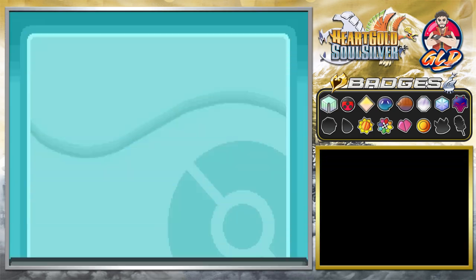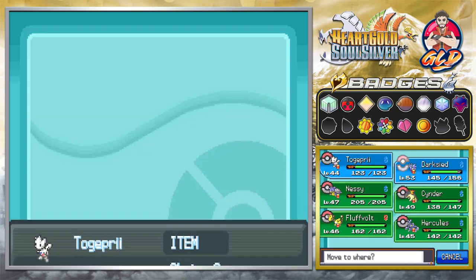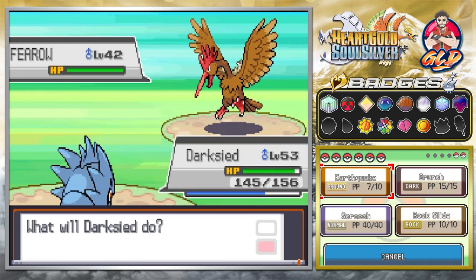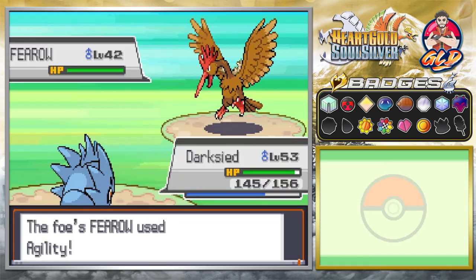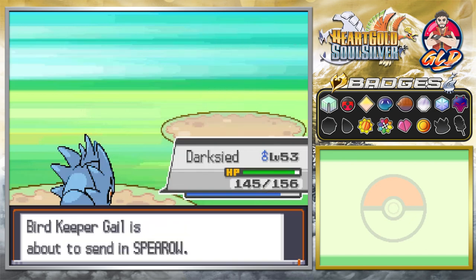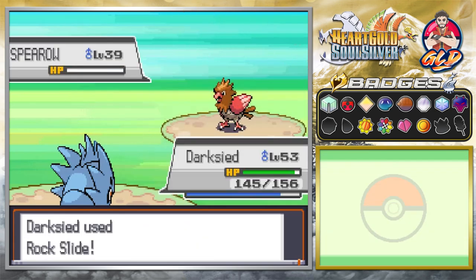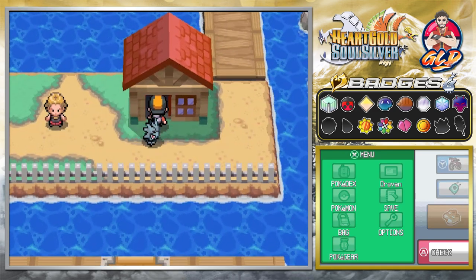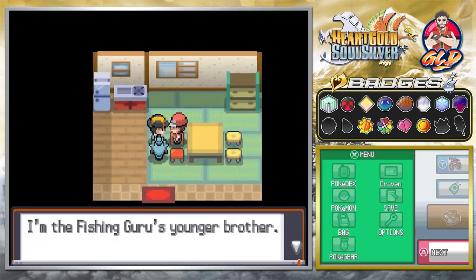This next trainer might have electric types so let's switch to Pupitar, our most powerful pokemon. He actually has bird types though, so we continue with rock slide and win just like that.